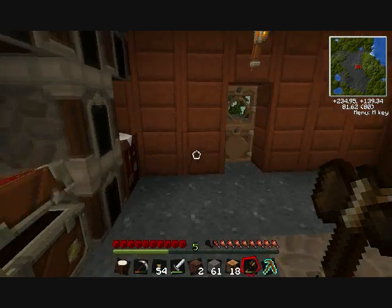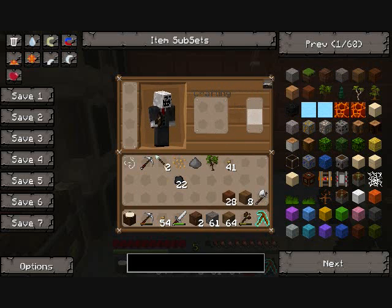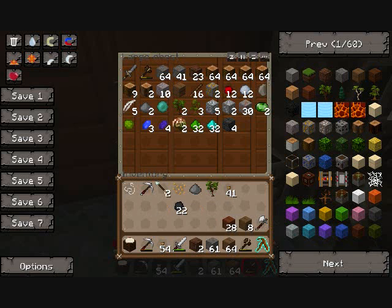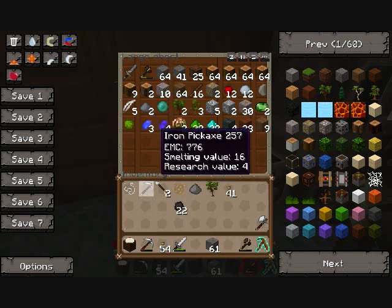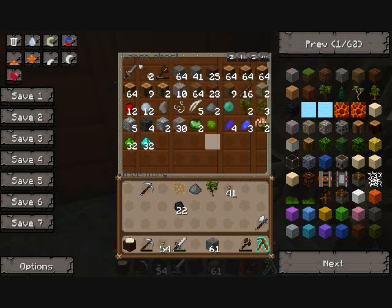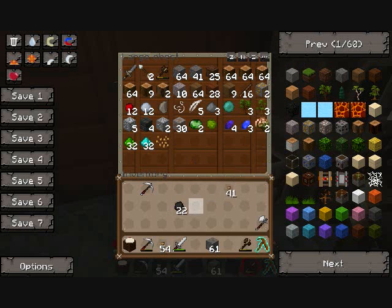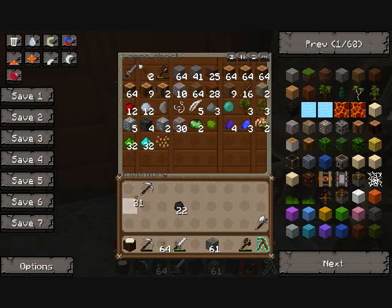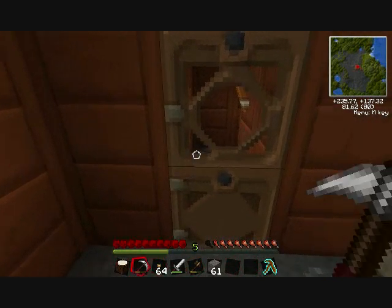I'm going to break all my logs down and then put them in here. Keep the cobble. The axe can go in there, string can go in there. Parking eyes! Sapling, gunpowder, flax seeds, torches I need. Coal can actually go in there. And I'm going to keep my axe. Okay, let's go back down and mine.